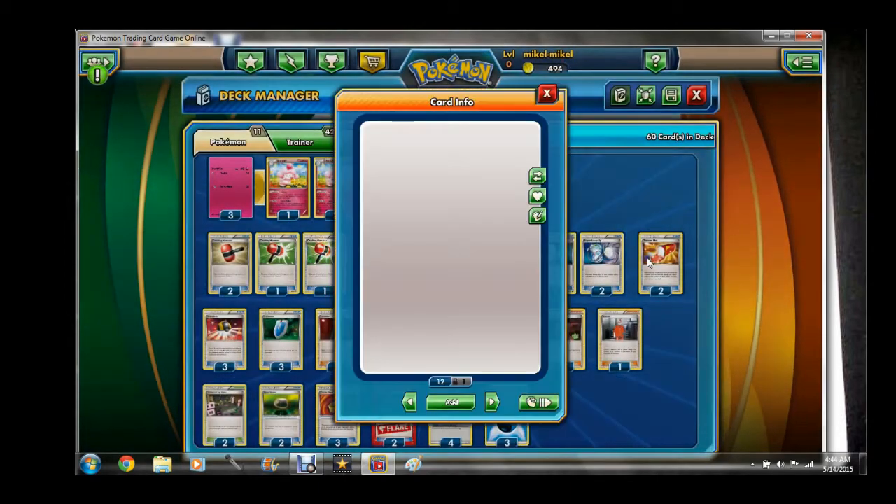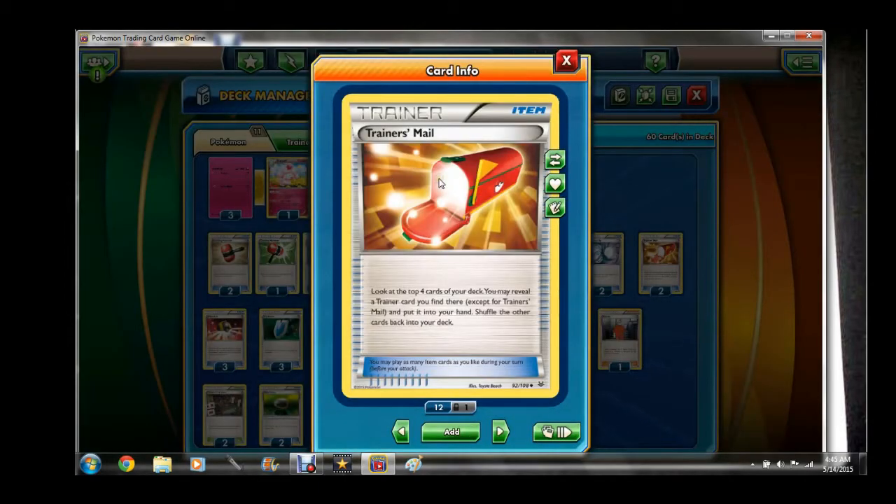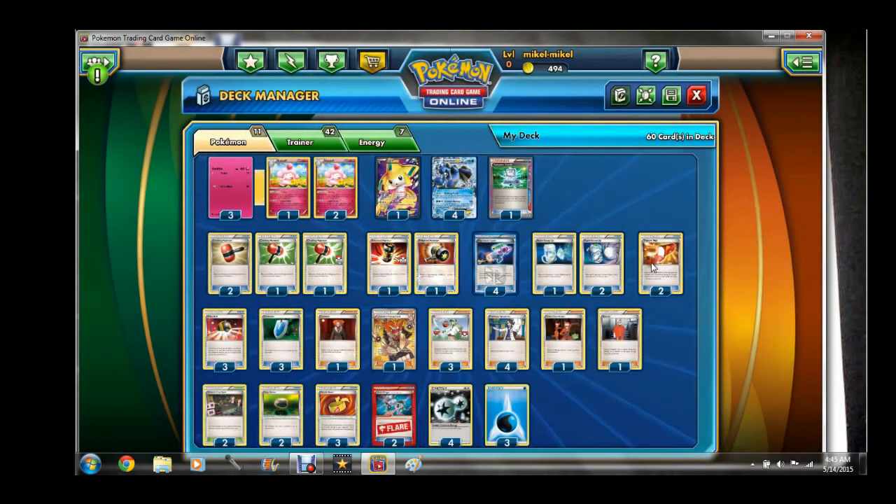The new addition here is Trainer's Mail — look at the top four cards of your deck, you may reveal a Trainer card you find there and put it in your hand. You can get stadiums, item cards, and supporters, so Trainer's Mail is definitely a really good card to put in here. Could be three — you never know, if you guys want to try three, go for it.